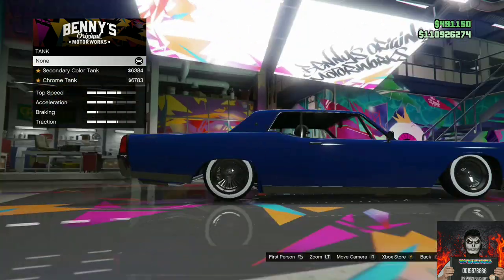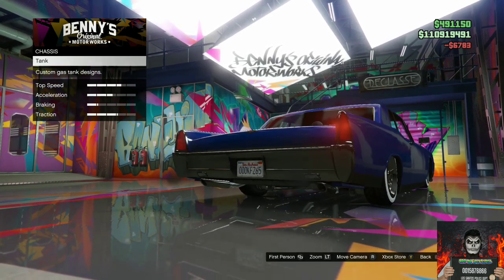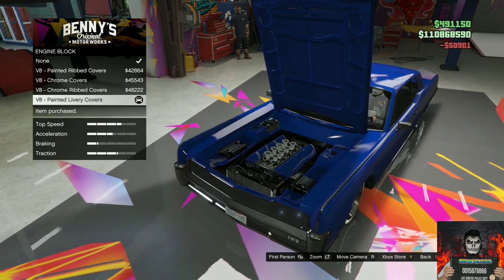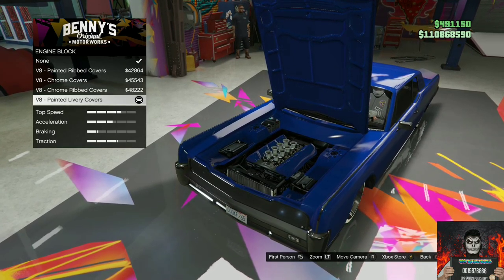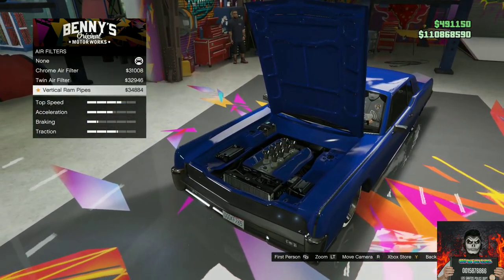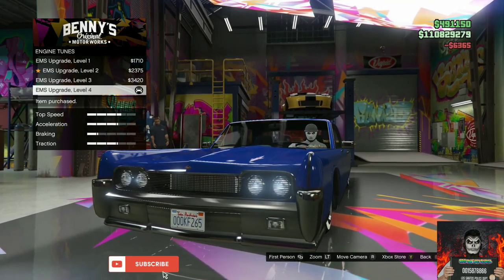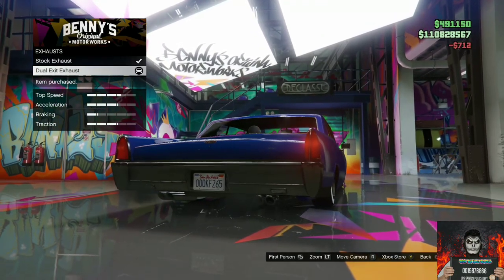Go to Front Bumpers and click the Custom Chain Spoiler. Go over to the Chassis, then the Tank, and purchase the Chrome Tank. Go over to Engine, then Engine Block, and purchase the V8 Painted Livery Covers — the last one. Go to Air Filters and purchase the Twin Air Filter. Go over to Engine Tunes and purchase the Level 4 Engine Tune. Go to Exhaust and purchase the Dual Exit Exhaust.